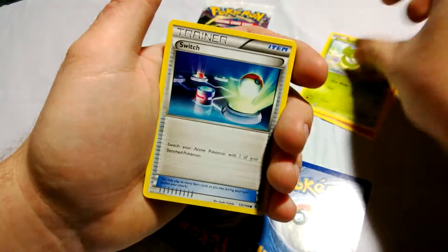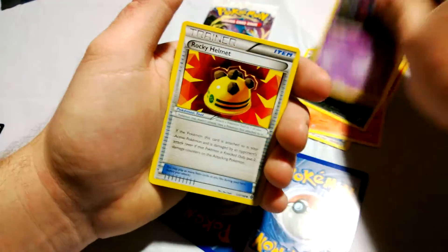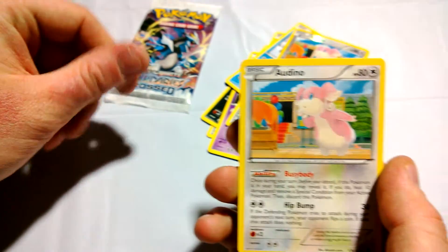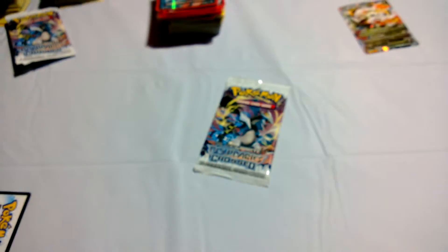Charmander, Snivy, Switch, Tepig, Furloin, Whirlipede, Rocky Helmet, Delibird, the Reverse Audino — which is a Rare, a very common one at that — and an Audino Regular Rare, even more common than the Reverse.